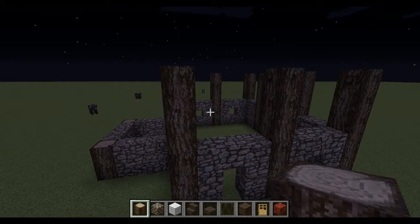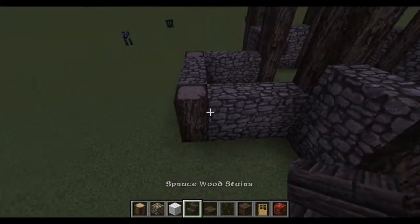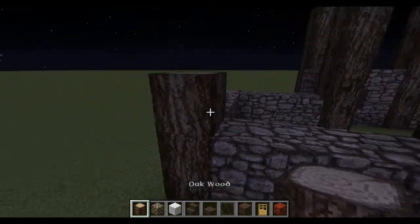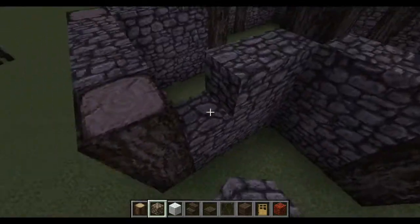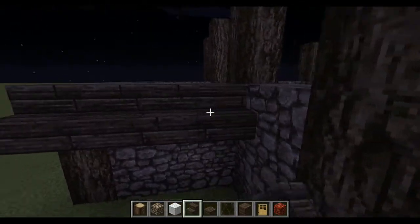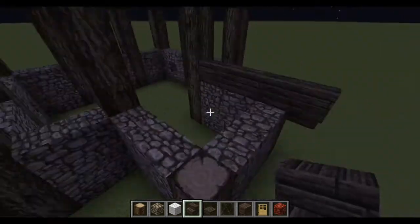There we go. So now we want to get our — actually yeah, we'll put this back here. So we'll want to build that up to there, and we'll get some spruce stairs, and then we'll make this into a peaked roof.